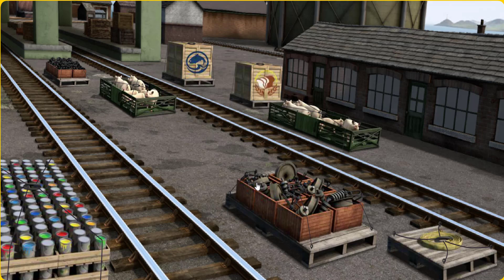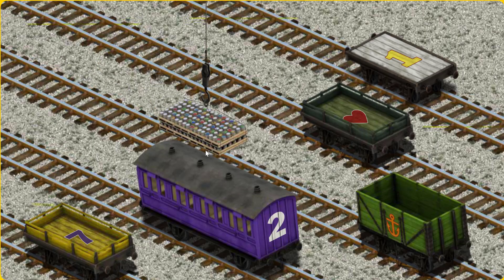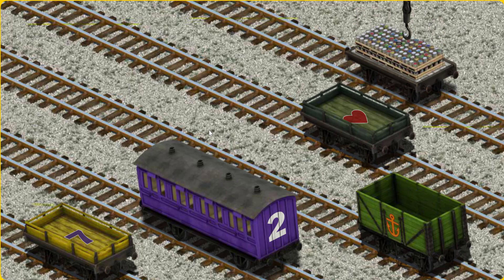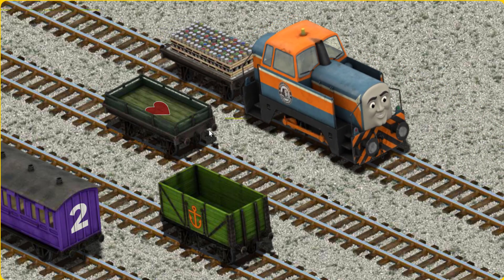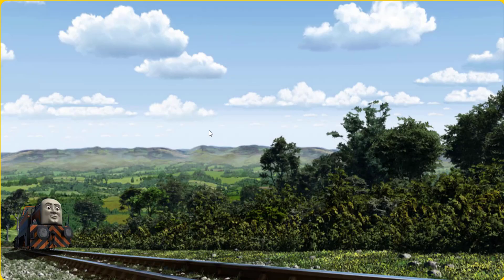Den must deliver the cans of paint to the steamworks. Show Cranky where the cans of paint are. You found them! Let's lift and load. Now the cargo must be loaded. Show Cranky where the white flatbed with a yellow number one is. There you go. Den went through the countryside.